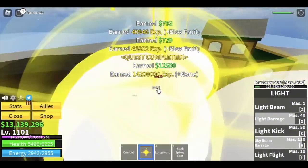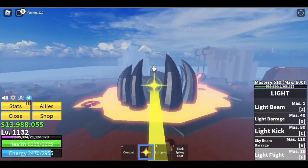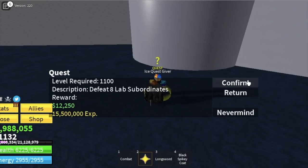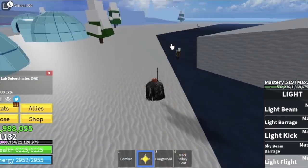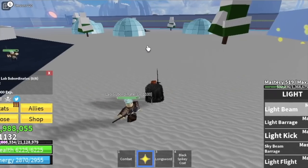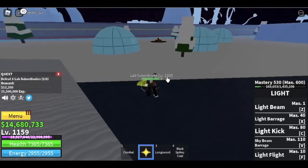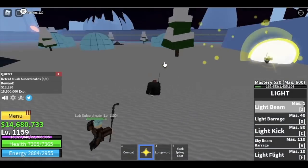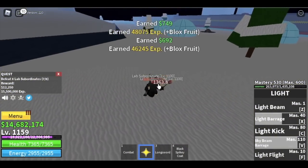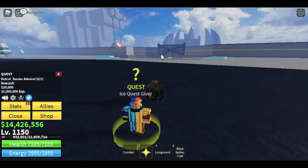Level up until you reach 1132, then start quests on the Hot and Cold Island. We're going straight to the Lab Subordinates and skipping the Horned Warrior quest. There are five Lab Subordinates — lure three at a time, not five at once, as they'll keep respawning to their starting point. Defeat three, then two, then three again to finish the quest fast. At level 1150 you can start defeating Smoke Admiral.